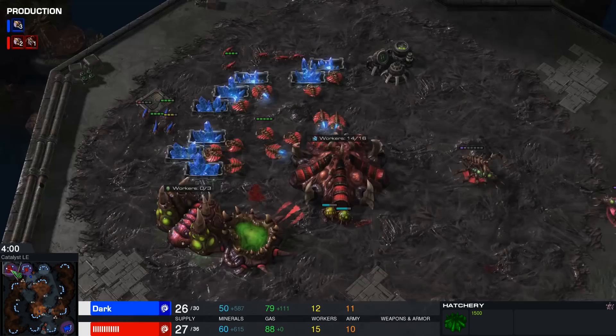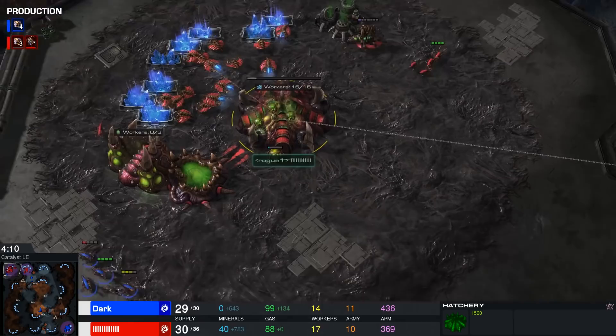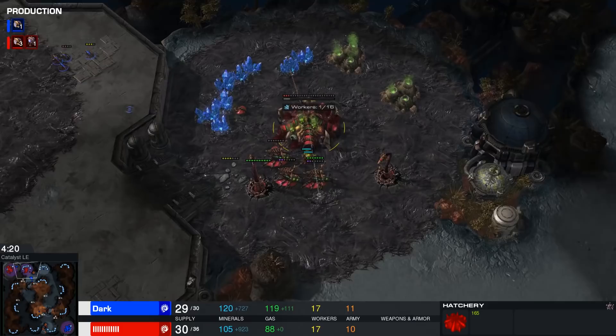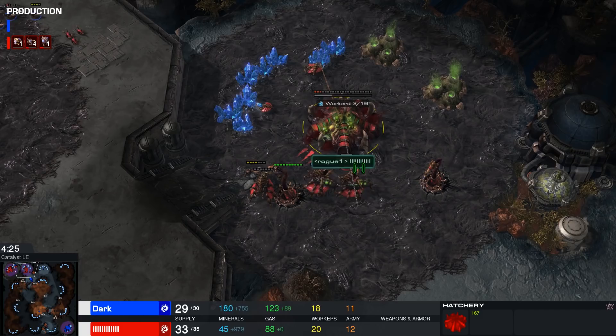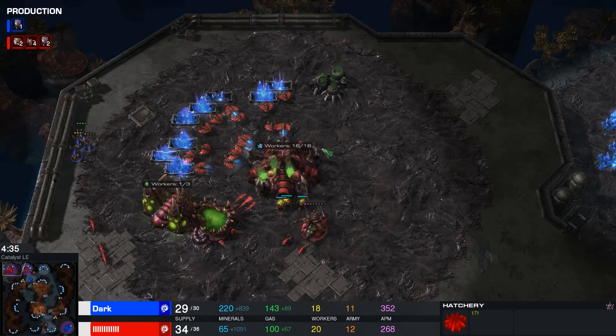Dark has Zerglings in his own mineral line and looks like he'll be sending those across. Keep in mind, Rogue has not decided to go for any kind of upgrades — he doesn't even have metabolic boost coming up, not even enough gas mined for that upgrade yet. I almost feel like he should start transfusing the hatchery, because that base is awfully low. It gives me anxiety just to see that super low HP base. He's saving the energy to potentially transfuse it at a later time — this hatchery will start accumulating hit points again the longer the game goes on.